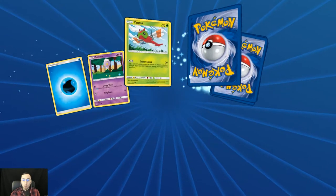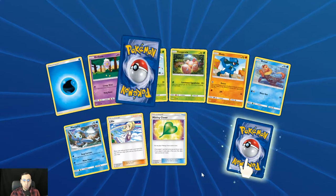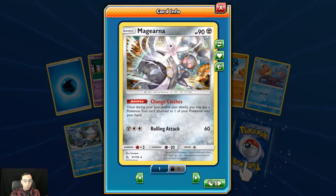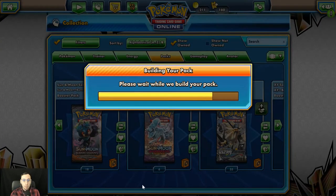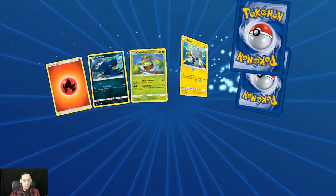The first pack — let's see if we've got anything good. Looks like it could be kind of spicy. We get the Magerna — is that a holo? Hard to tell. No, not a holo, just a regular rare Magerna. And then we get the Solgaleo Prism Star — cool card, definitely a very useful card in the meta currently.